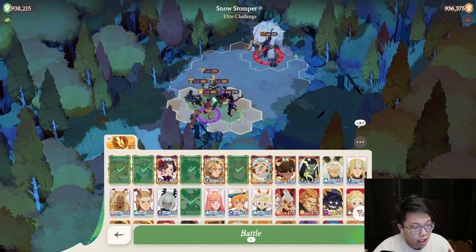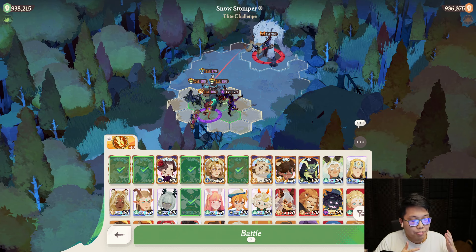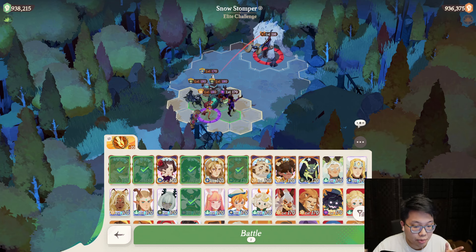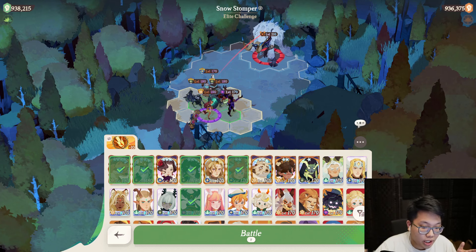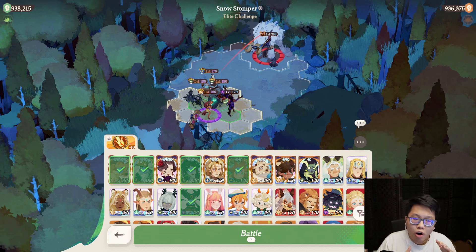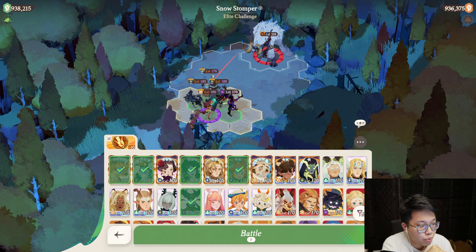Characters like Cecia, Rainer, and even Marley are really good value here. One of the compositions I saw doing really well at the top of my server was a combination of Shakir — who gives a damage buff in addition to damage reduction — Thorin, Marley, Odie, and Rainer. You need fast characters that attack a lot to break you out of the snow, which is Shakir and Marley in this case.